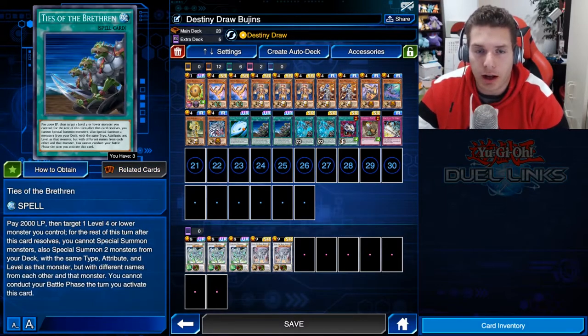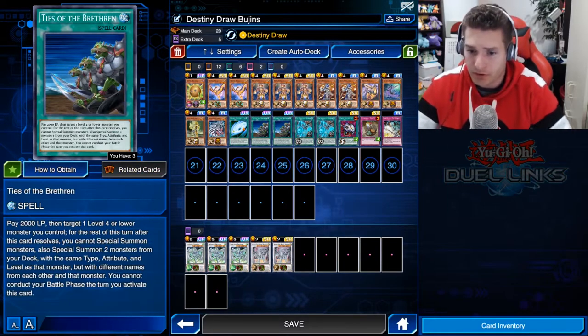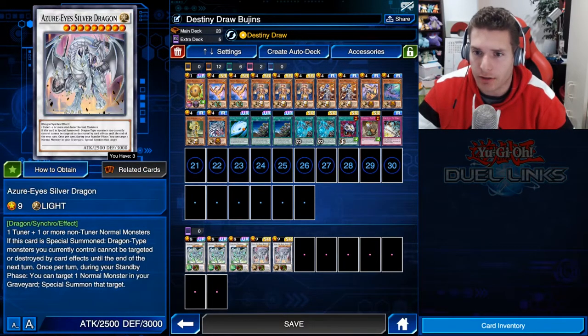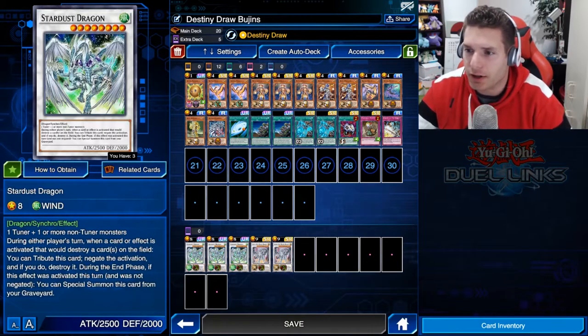I'm using Destiny Draw because Ties of the Brethren takes 2000 life points, which is exactly what you need to activate Destiny Draw — very helpful. The synchro monsters are just there for fun, just to show five cards in the extra deck.